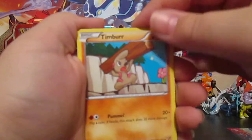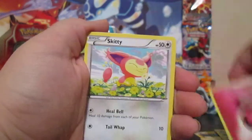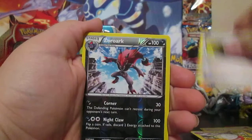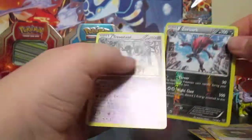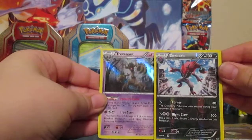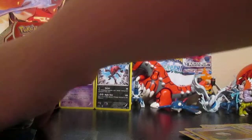We have a Timber, Electric Energy, Weedle, Fairy Energy, Skitty, Roller Skates, Electrode, Hard Charm — awesome. Ooh, a Reverse Holo Zorua — very nice. Ooh, and a Holo Trevenant! Nice, I was really hoping to get one. So that is very cool. Both these go back here because they are both very, very nice cards.